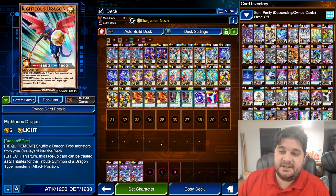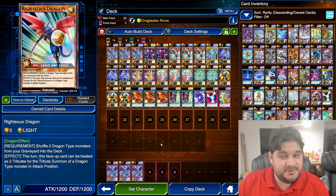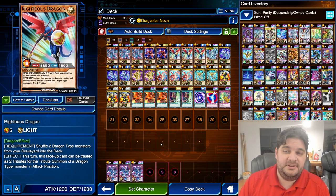Righteous Dragon — level 5, 1,200 attack, 1,200 defense. Requirement: shuffle two dragons from your graveyard into the deck, and then this turn, this face-up card can be treated as two tributes for the tribute summon of a dragon-type monster in attack position. This card's great. This allows you to basically summon multiple level 7s on your board if you need to.